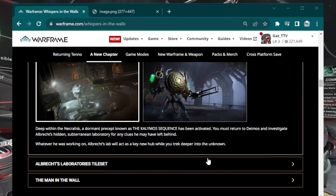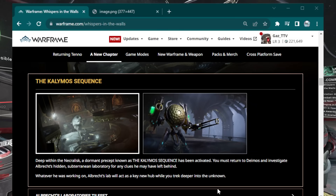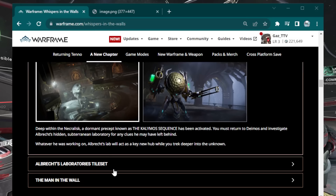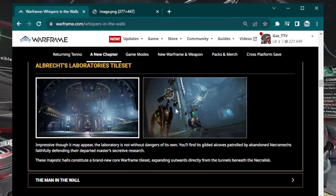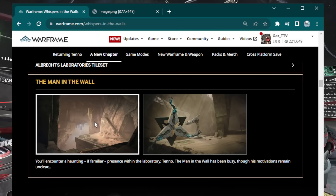As far as what we're going to be playing in this update, there's a lot of stuff. There's the Kalymos Sequence — that's the name of the quest — and you'll need to have done the New War to get to it. So have a Necromech, have a Railjack, and you might want a pretty good Necromech build. There's a new laboratory tileset, a new Necromech enemy faction more fleshed out, and the Man in the Wall will have a special boss fight — well, one of his minions will. I'm assuming they're going to force us to use Necromechs to fight this thing.